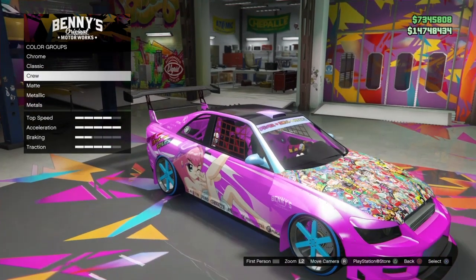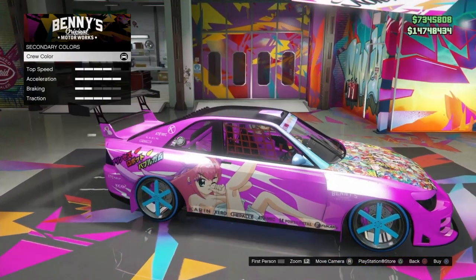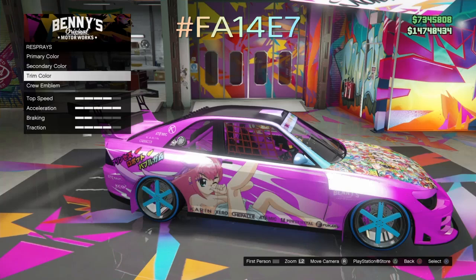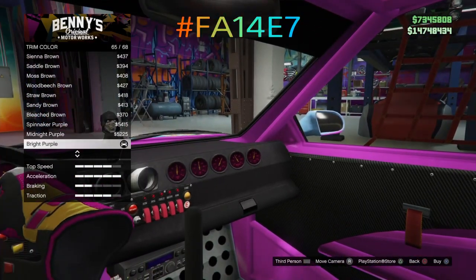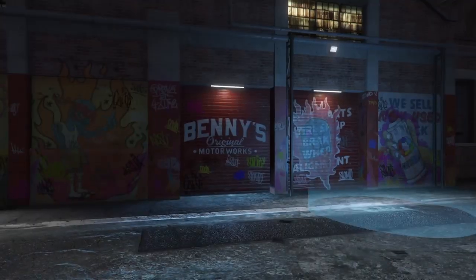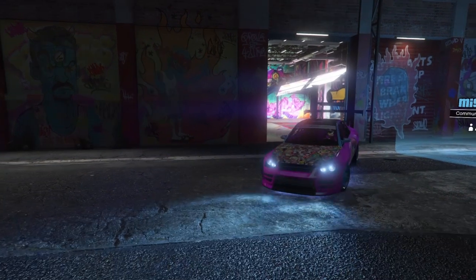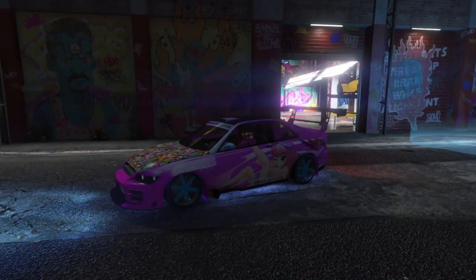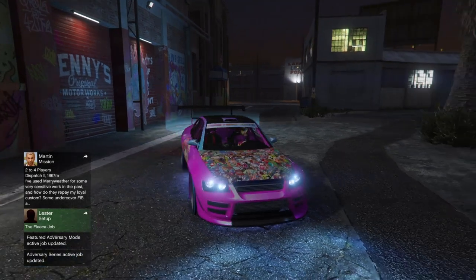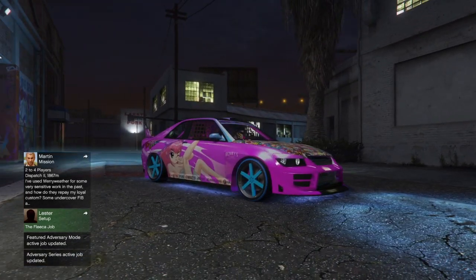If you guys don't like this particular neon pink, I have another shade I can give you. The hex code for this second shade is FA147 — it's a little bit more vibrant. You might want to check that one out too. It is FA147 and it's just slightly different than the color we have on the car currently. So you guys have two choices of neon pink — whichever one you like most.